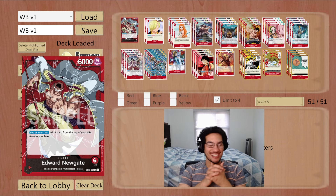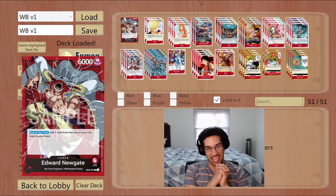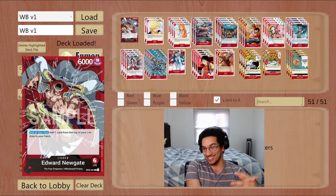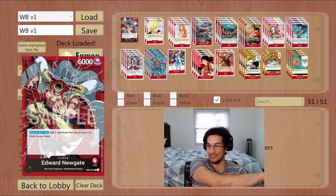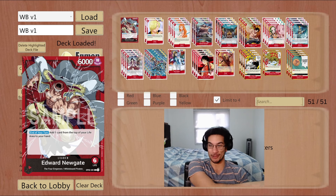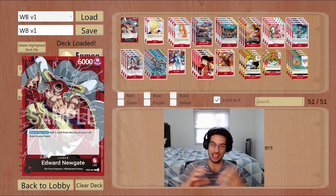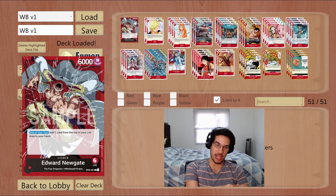Hey everyone, Sir Tim here again. Today we try to make Whitebeard work. Some of you might still have PTSD from the OP02, OP03, OP04 Whitebeard meta. It wasn't until OP05 that we finally got ourselves free of Edward Newgate.